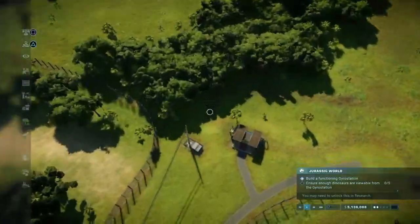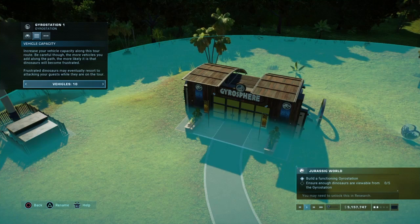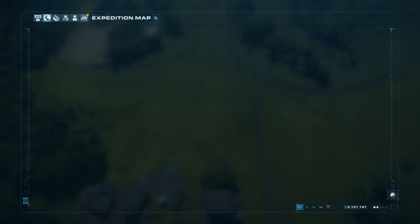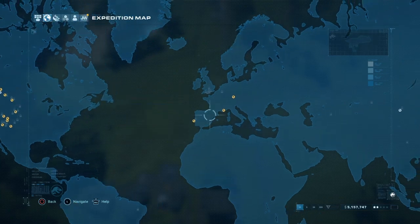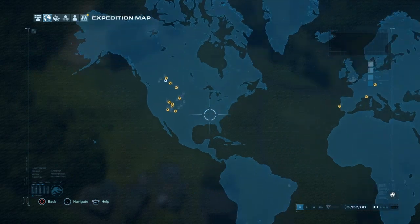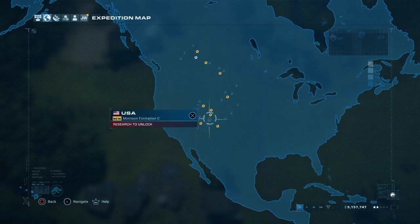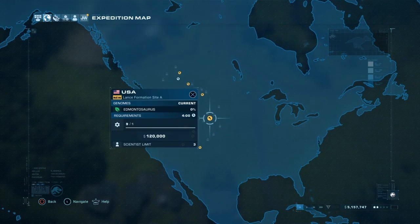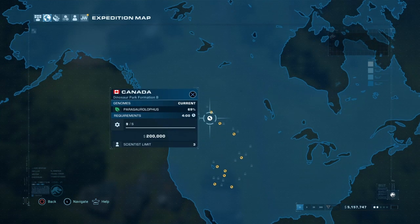Now let's get the gyrosphere to the max amount allowed — we'll need 10 vehicles. For expeditions, Ceratops we already have, Compies could be a good one, Parasaurolophus we're fine with. Pseudoceratops would be good for its own enclosure, Apatosaurus as well. There's also Edmontosaurus and Dracorex. I think we'll go for Dracorex first — it's a different species and we already have some Ceratopsian stuff.